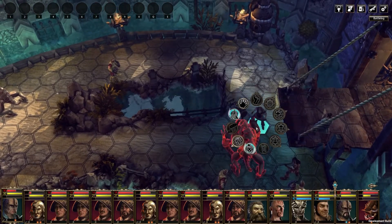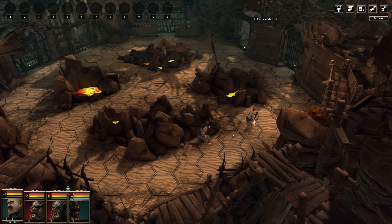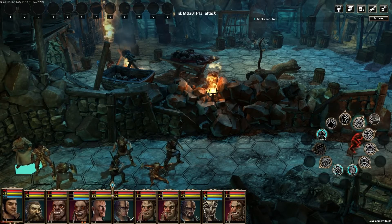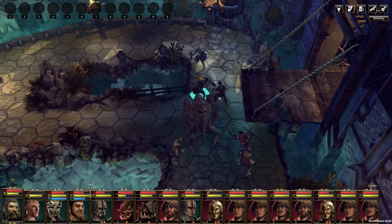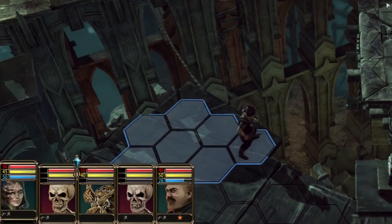These two categories of range are displayed by using different colors to highlight the hex fields. A circle UI showing possible actions in more detail opens when you right-click. Here you can choose from special maneuvers or spells to attack your opponents. These will cost you certain resources. When a unit has spent its action, it's the next character's turn. The sequence of turns is displayed in the portrait bar at the bottom of the screen.